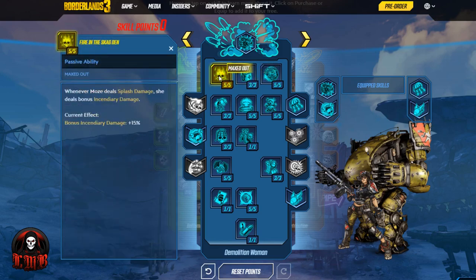Jumping straight into it, we started with Fire in the Skag Den. Whenever Moze deals splash damage, she deals bonus incendiary damage. With the core of this build being all about explosions, there's going to be plenty of splash damage. Any additional damage that we can do on top of that to help rack up kills is definitely a plus — 15% bonus incendiary damage isn't a bad thing to have at all.